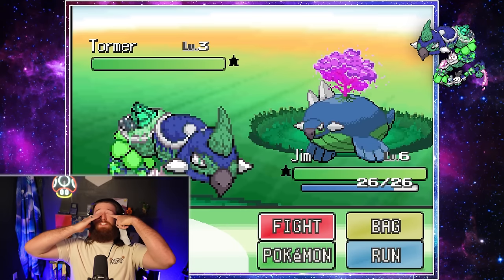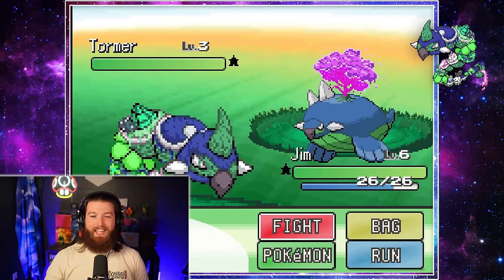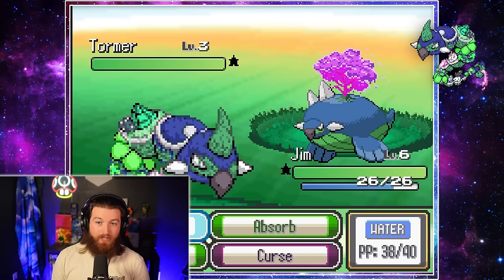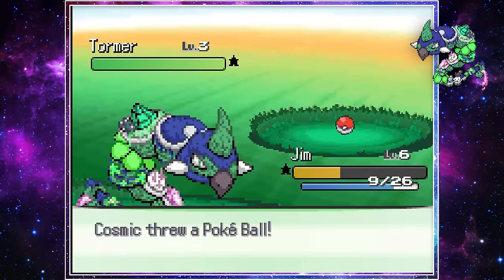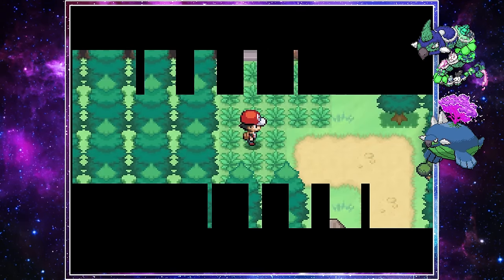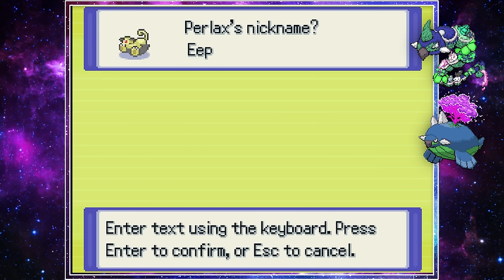We got another Torterra Fusion as our next shiny — what are the odds? I haven't even seen this one. Rather than risk knocking it out, I just started throwing Pokeballs at it. We caught our second shiny Pokemon and named it Blimp, adding it to our now Torterra-themed party. We also caught a Persian Snorlax Fusion in the next route, which looked so cute and sleepy that I just had to name him Eepy.